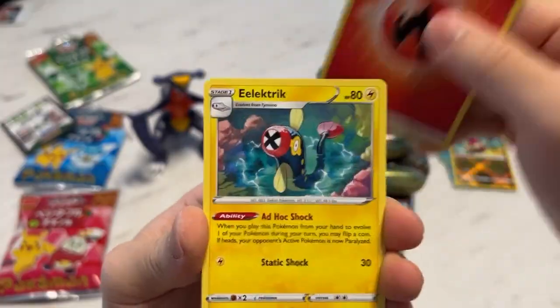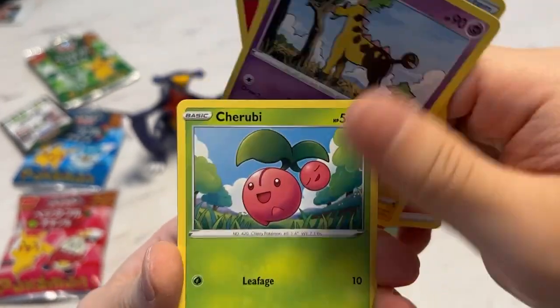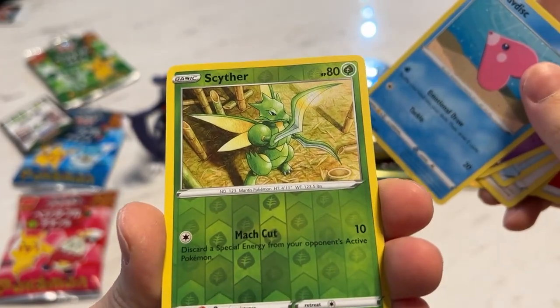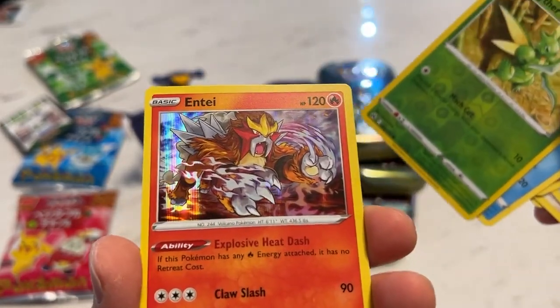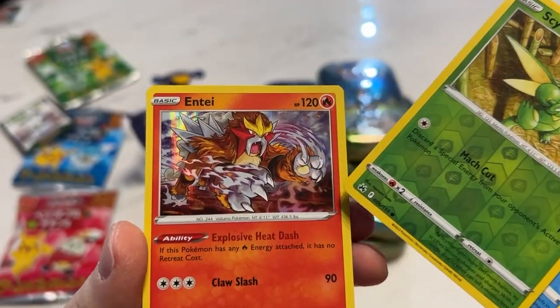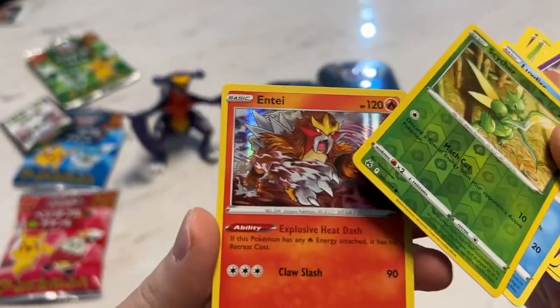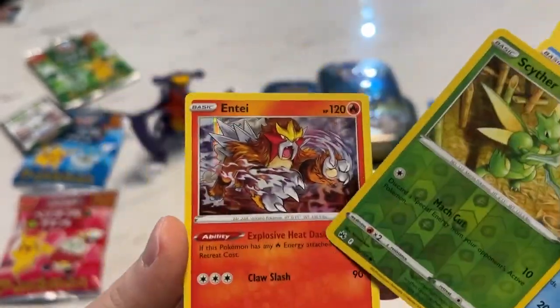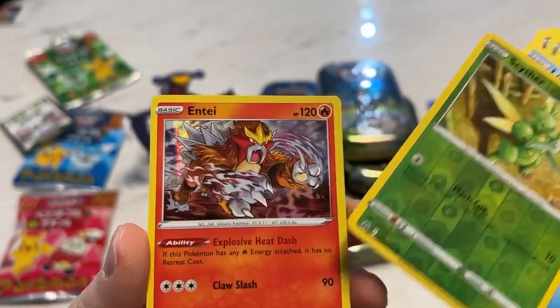Cold. Last time the kombucha got me heated, man — kombucha tastes so bad. Scyther reverse, and a holo Entei this time. I got the full art already. He looks like a cat right now, like pouncing or something. But obviously Entei is kind of like a lying tiger Pokemon — he's fire-typed, probably gonna take down another Pokemon for food.